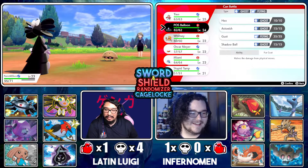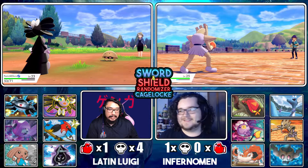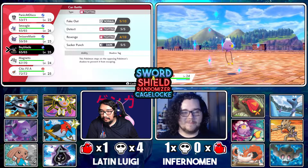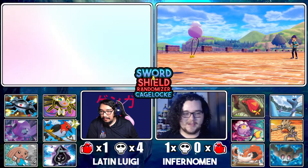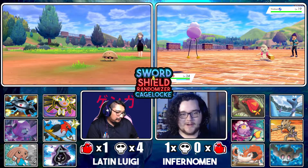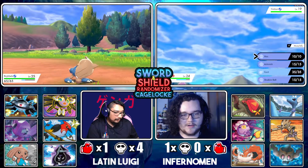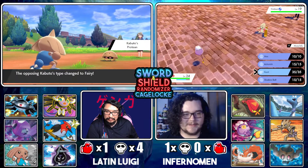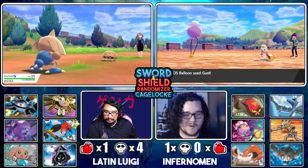I just said it had Protean and I used a Psychic-type move on it. He's bringing out Pineco — dude's got base forms right now. Can't underestimate them — shiver me timbers, bro. Top 10 times that Pineco has destroyed me, number nine. I was about to say why did I switch out to this, and then I remembered that I have Gust.